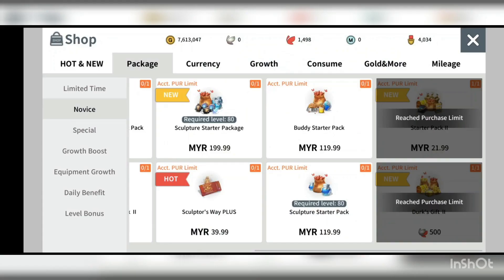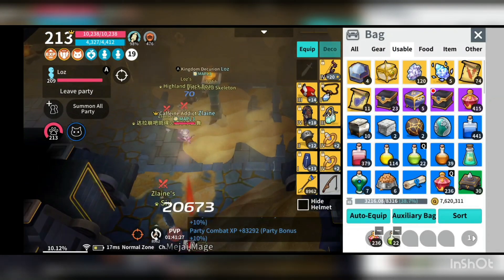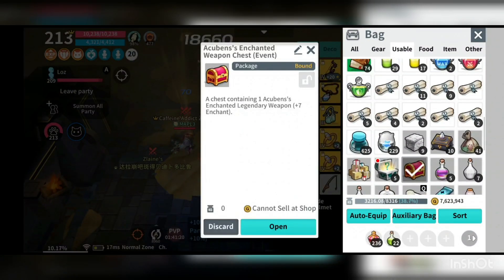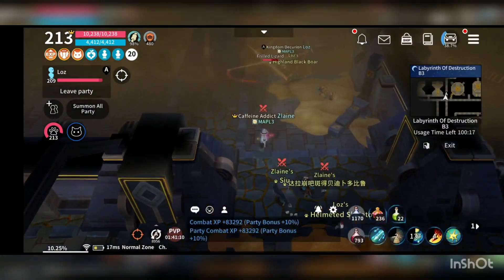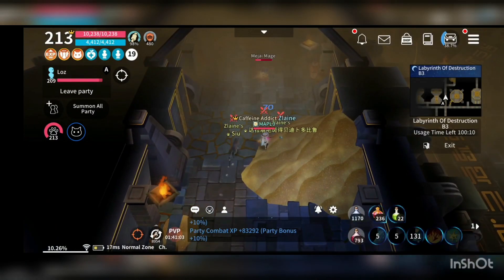The starter pack is slightly more expensive than the $1 deal, but you also get an acrobat weapon. I got this weapon and could potentially use it to transfer to tier 5 in the game. That's the main reason I'd go for it.